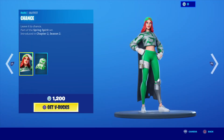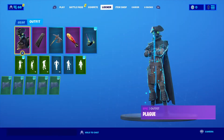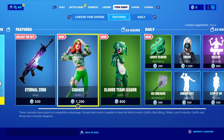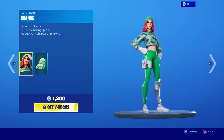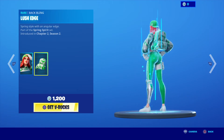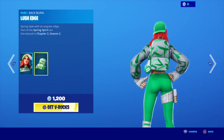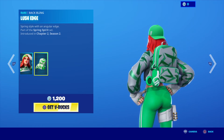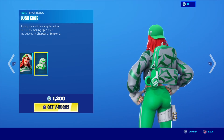Moving on to the new skin, we have Chance — leave it a Chance — part of the Spring Spirit set. Pretty cool skin. Let me go ahead and unequip this cape so we can actually see the skins for what they are. Bright, bright colors. The back bling for this skin is Lush Edge — spring style with an angular edge.